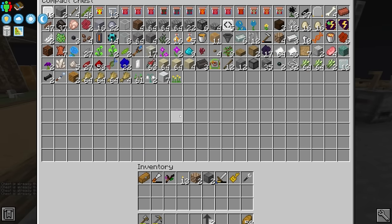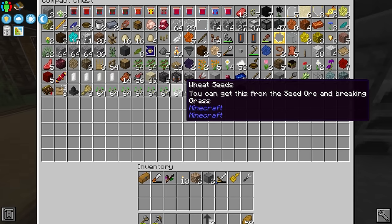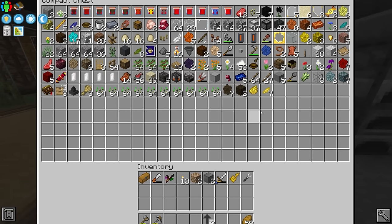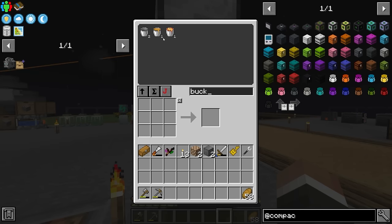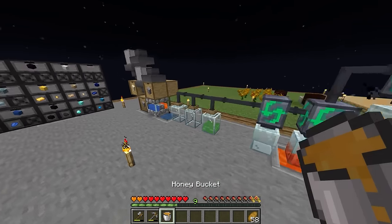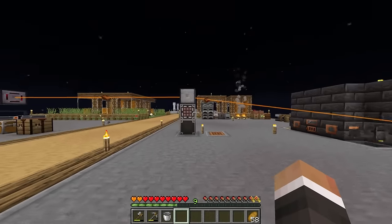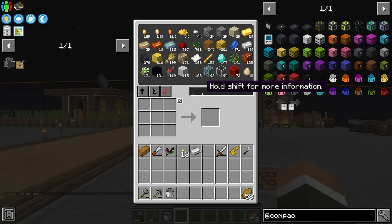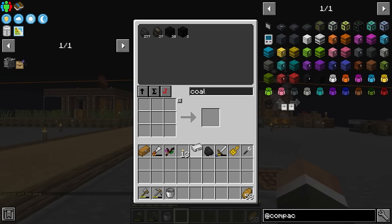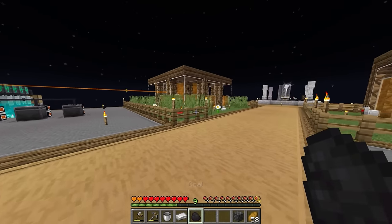These now almost have twice as much space as they did moments ago and should hopefully last us a little while longer. There are also more storage drawers we could do with - we've got so many seeds taking up slots that would make more sense in a storage drawer. But that's a problem for future me. For now, let me grab a bucket of honey and quickly see if we can get the steel bee nectar block going.